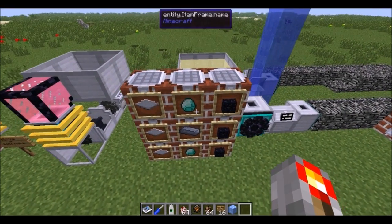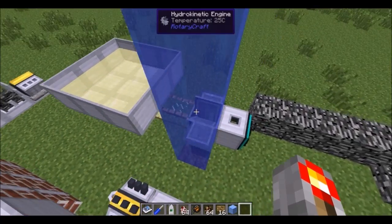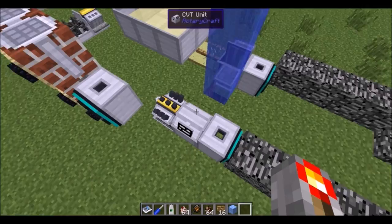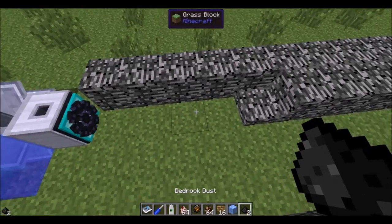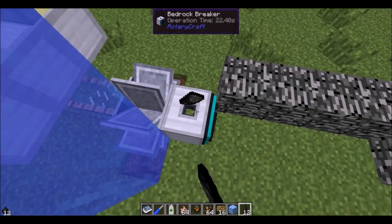Now, the bedrock breaker uses diamond, steel, and obsidian, and it takes a lot of torque. You could use a performance engine geared up 32 times for torque to do it, or an easy way is just a hydrokinetic engine powered with some lubricant. It will crush up to five pieces of bedrock in front of it facing any direction, and you right click it to get the bedrock dust out.